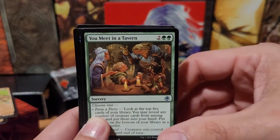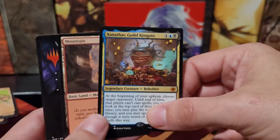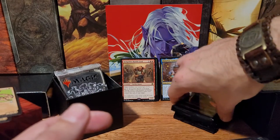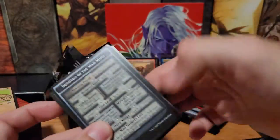You Meet in a Tavern again with some really good art. Xanthar Guild Kingpin x2! The Beholders are everywhere — they're everywhere! Disintegrate. Disintegration Ray.